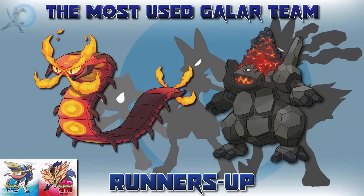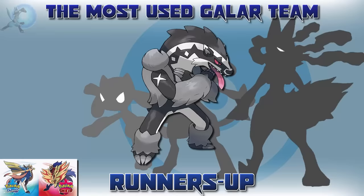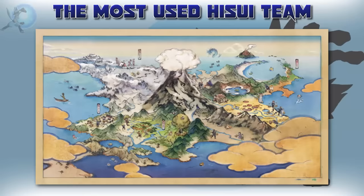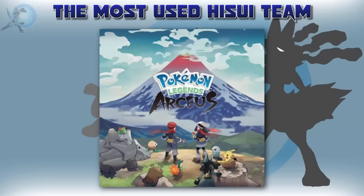The runners-up were Boltund losing out to Toxtricity, Hatterene losing out to Grimmsnarl, Centiskorch and Coalossal losing out to Cinderace, and Obstagoon. I'm sure people were excited to see Zigzagoon's new evolution in action — it was between Obstagoon and Dreadnaw, but I think sharing the Dark typing with Grimmsnarl meant that most of the time it wouldn't be on the same team, so it barely just got cut.